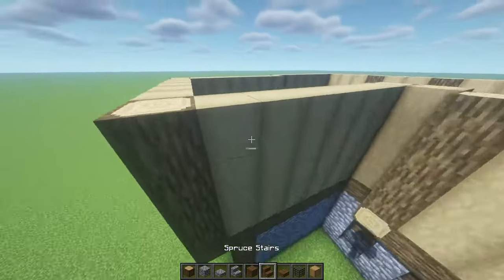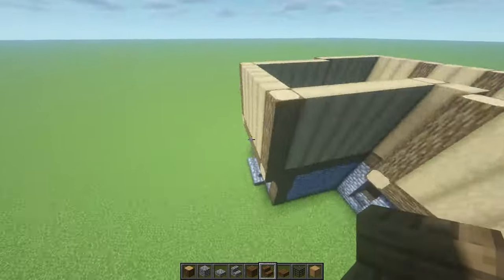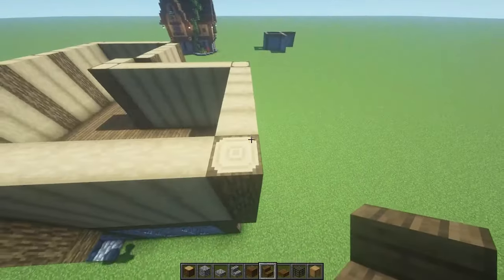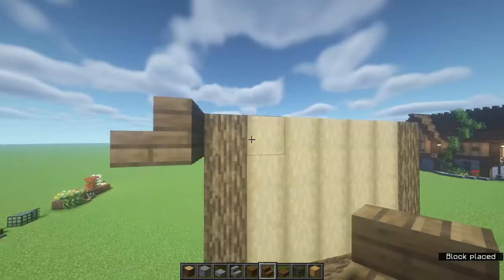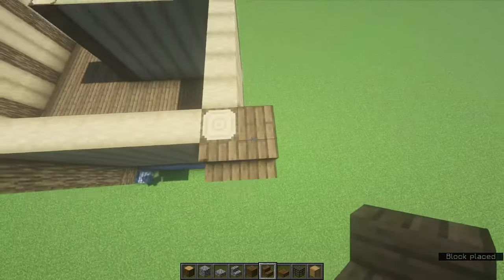Now we're almost there. We're gonna mark the roof outline. From the first pillar you placed, place one sticking to that, one overhang, and then one upside-down stair facing towards it.